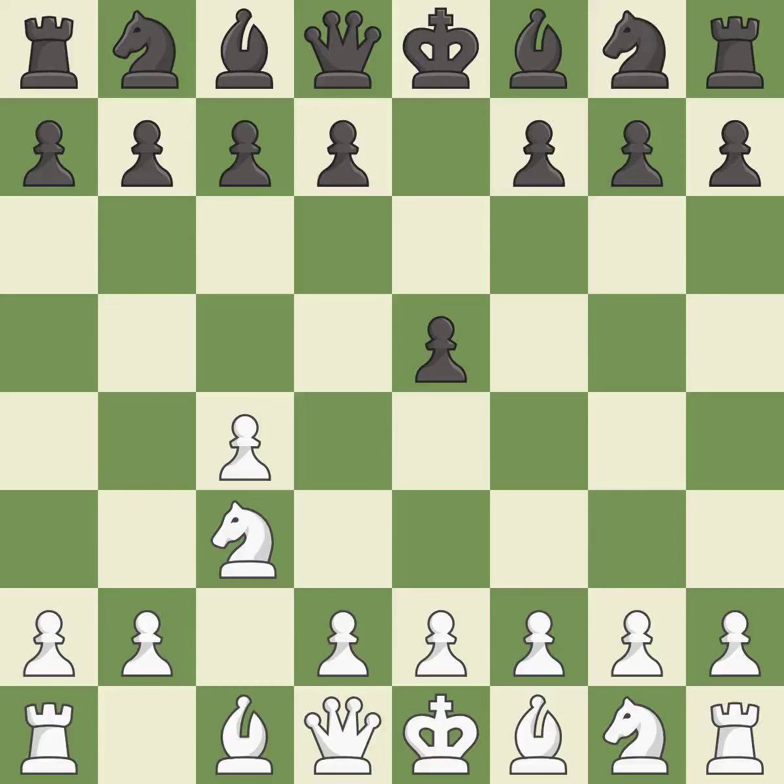Nc3 attacks the d5 square and starts the fight for the e4 square. d6 supports the e5 pawn and allows the light squared bishop to develop. Nf3 develops the knight toward the center, attacks the pawn on e5, and controls the d4 square.